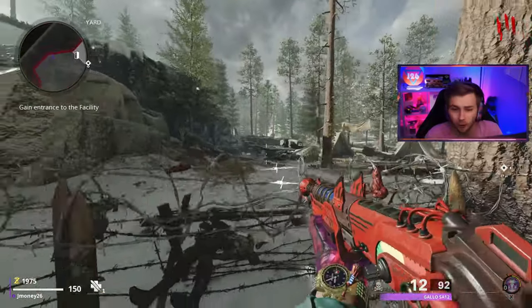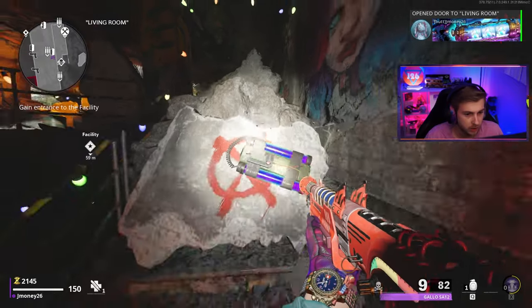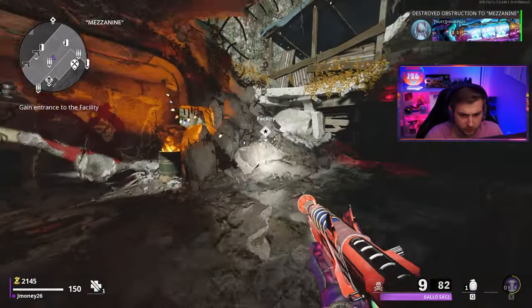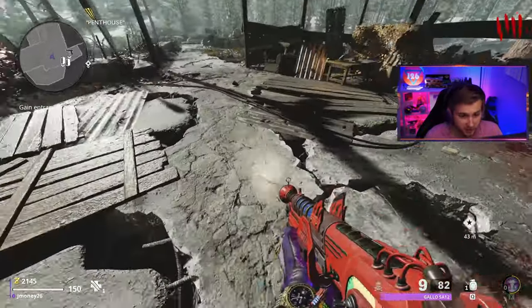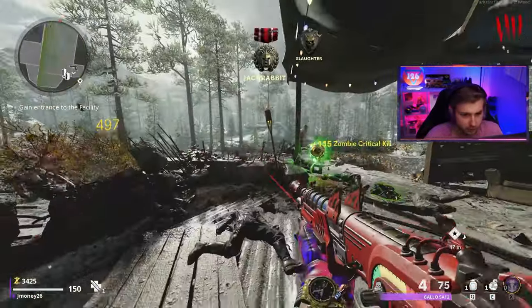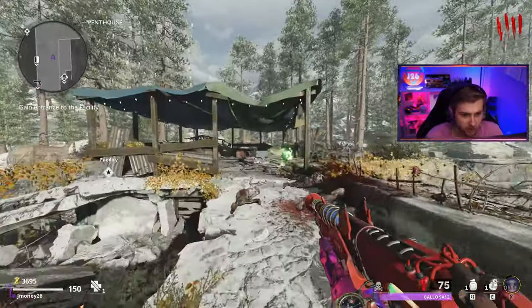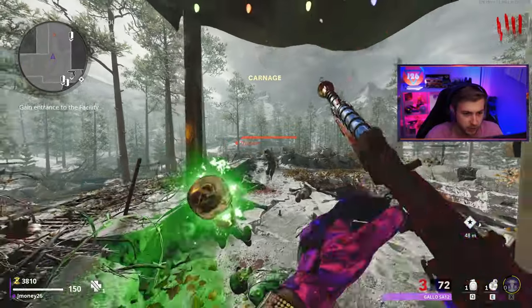I need to get back into peak gaming form. I think we have enough cash to get up to Penthouse, so let's make our way up there. This building looks somewhat familiar — it'd be really cool if they made the inside of this building into a map. We just gotta stay up here for just a few rounds to get our cash up. Once we're at about 12k maybe, we'll have enough to get down to Pack-a-Punch.